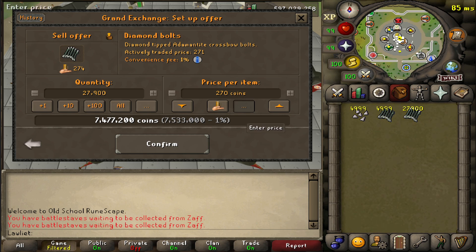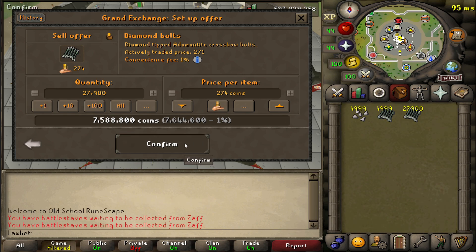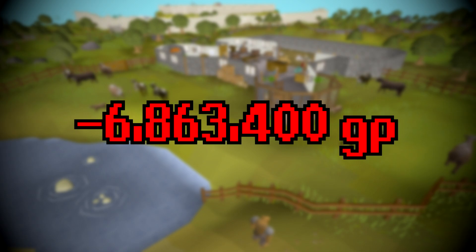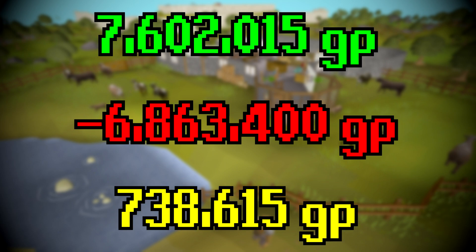I was originally going to sell them for the actively traded price of 271, just below that so they would sell faster, but upon looking at GE Tracker, I found out they were actually selling for 274, so we got a little bit more money than expected. Taking into account the cost of supplies — 6,863,400 GP — and subtracting that from the money we made, 7,602,015 GP, that gives us a grand total profit of 738,615 GP per hour.